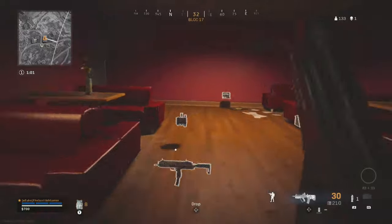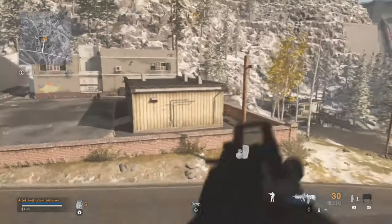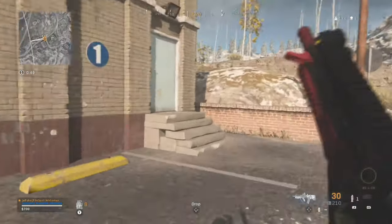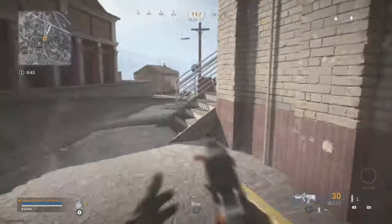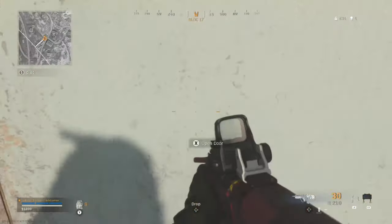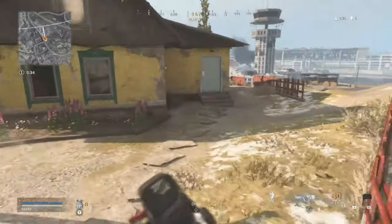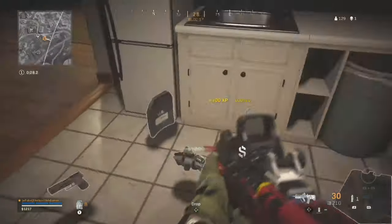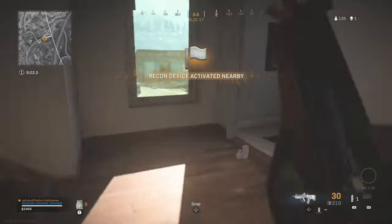Another top tip: if you hear gunshots or see red dots on your minimap, quickly pull up your tactical map and drop a marker on that location. It means you're more visually aware of where threats could be coming from while you're rotating, looting, grabbing cash, ammunition, and weapons. At this stage we're already on one kill. It's been quite a calm, timid start to the match — and that is because of the strategy we used to select where we were going to drop.